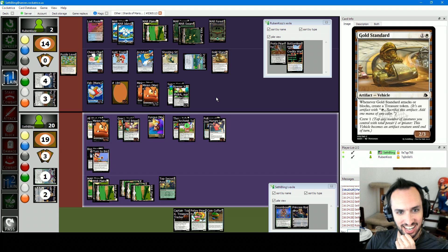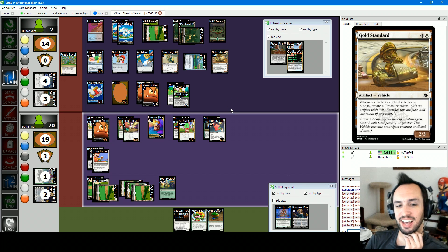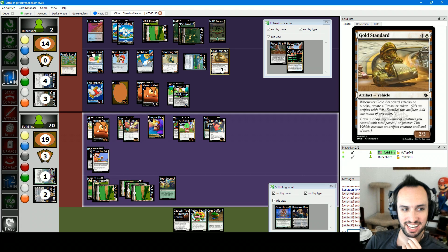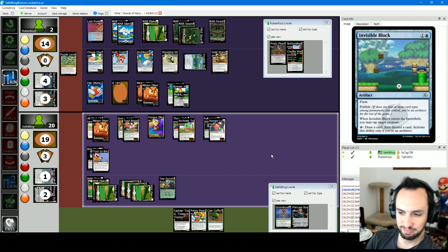You had everything — the face-down, the minion, the Super Crown, you had Architect. Oh my god, for many rounds you had Puzzle Level and I had it for many rounds too. I didn't have red. Gold Standard gave me a treasure — I'm so sad you didn't get the red. It does take a lot of pieces. You just needed one more turn. That's why I discarded Spirited Away.